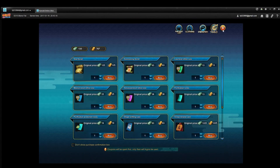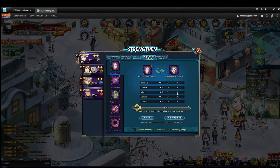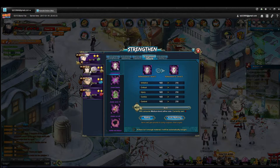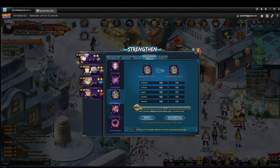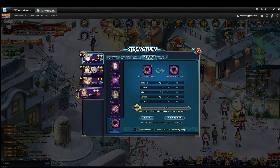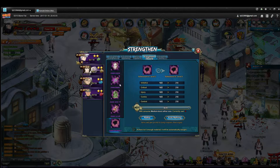When you hit level 40, you're going to unlock Refining, and Refining gives your equipment more stats. For your main character, increase the Refining level for the first equipment piece to level 1, then do it for the next, and the next, and so on. Once you have level 1 for all of your equipment, then go to your next character and so forth. That is the most efficient way to level up your refinements because each level takes more refinement runes to increase the level, so you're going to save them by doing them one at a time.